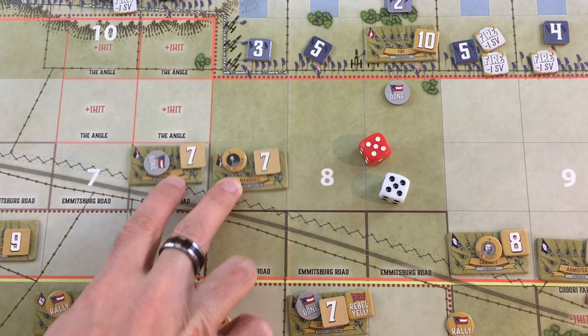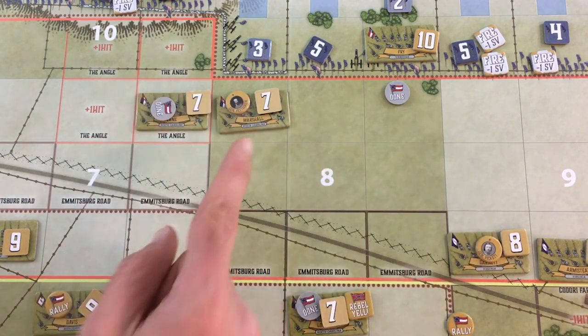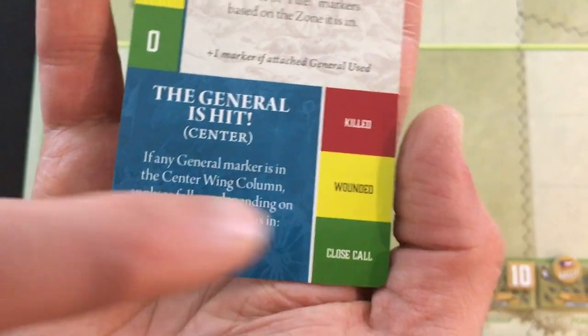I enjoy these tokens for that mitigation, but also for the tough choices they give you. You can put them with your units that are furthest ahead and try to drive into the Union line as quickly as you can, or you can try to shore up your lagging units. But the closer you bring them to the opposing troops, the higher the chance you will draw an event that will wound or straight-up kill them, which can then cause morale issues for your army later. Lots of cool stuff and very simple mechanics.